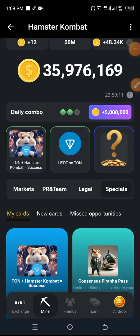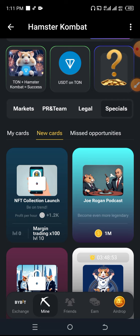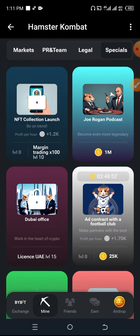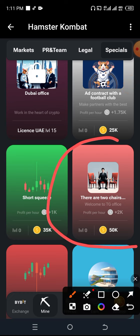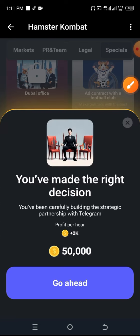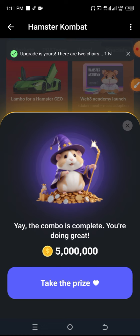We've found two of these cards in less than a minute. The final card for today is called There Are Two Chairs. These cards are found under the Specials and New Cards section. I'm going to look for it — and here it is: There Are Two Chairs. I'm going to click on it; it's going to cost you 50,000 tokens. I'll click Go Ahead.